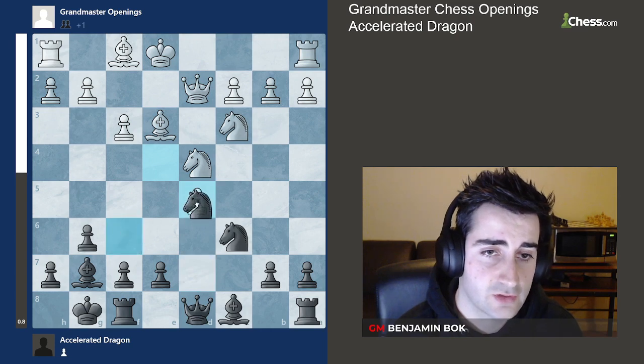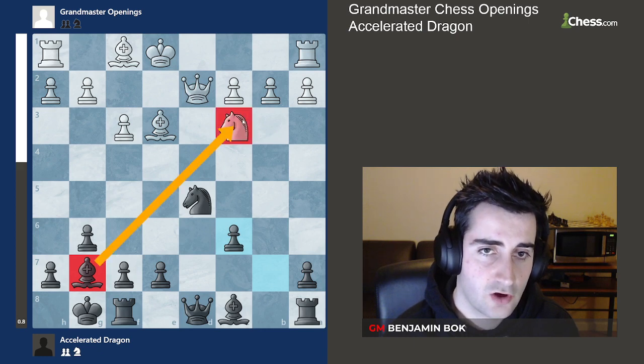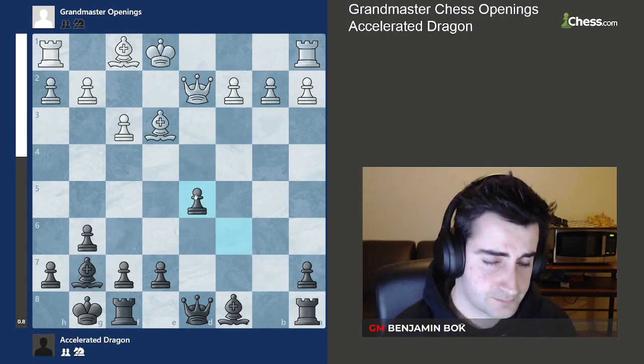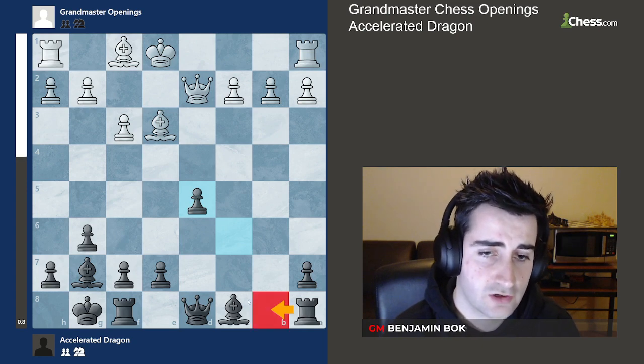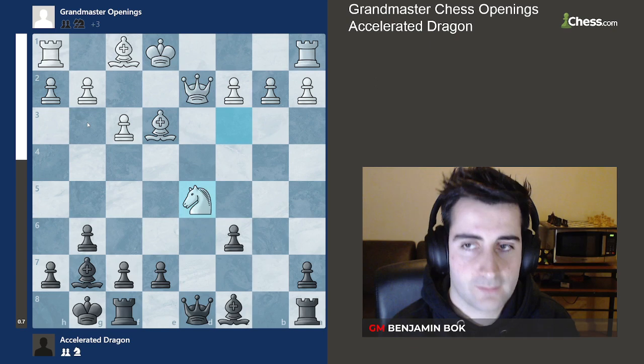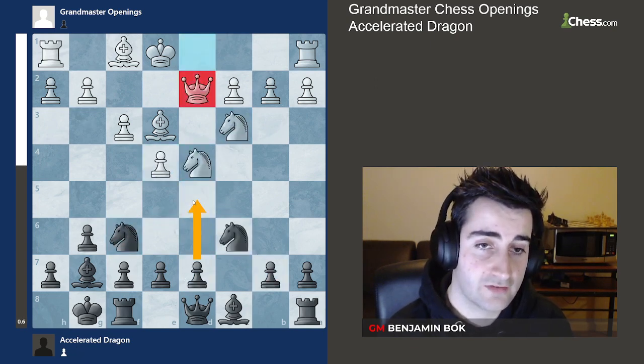So here we gain a full tempo compared to the normal Dragon and black is already in pretty good shape. If white takes we capture; if white takes again we just recapture, and note that the bishop opens up. After white takes, we go c×d and black is in very good shape — we can use the open b and c files later on to attack. This is what you should keep in mind if your opponent plays queen d2: we go d5 in one go.